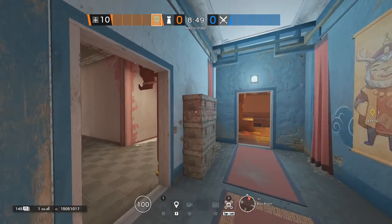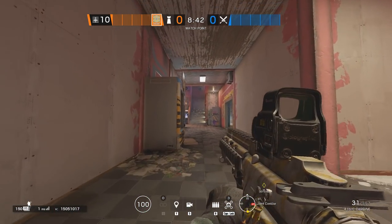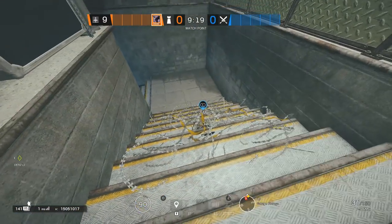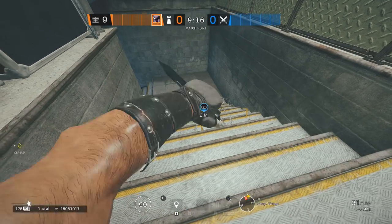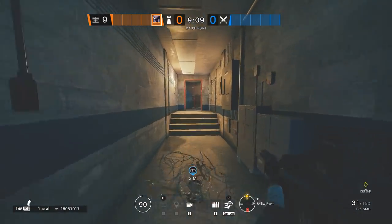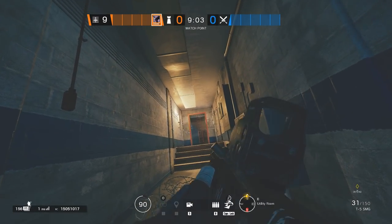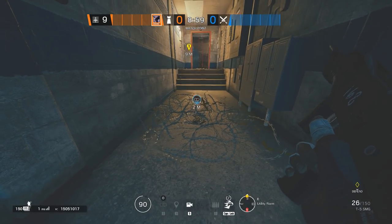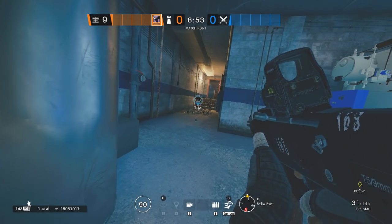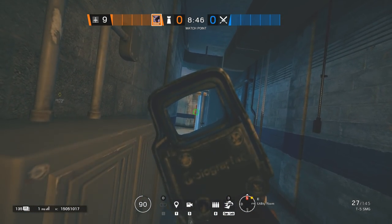Let's talk about barbed wires. Whoever has them gets 2 barbed wires that you can put on the floor or onto the stairs. The best way to use barbed wire is to force attackers to use their utility onto it. Placing barbed wire carelessly will not force attackers to use explosives, as they'll be able to melee it for free. However, a barbed wire placed in a narrow hallway — like the blue hallway — forces attackers to use utility. Pair it with an ADS, a Bandit magnet, or Aruni's gadget, and attackers must spend a lot of utility just to clear it. This is the right mentality behind barbed wire.